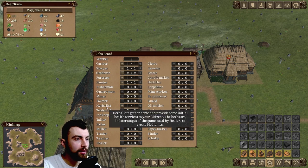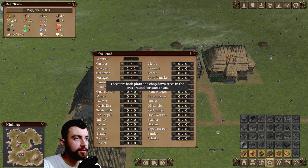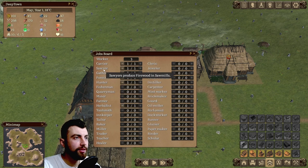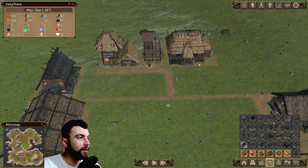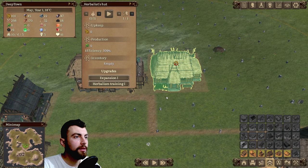Right now we need herbalists, hunters, foresters, gatherers, sawyers, and carriers. It looks like we have assigned workers to every building.